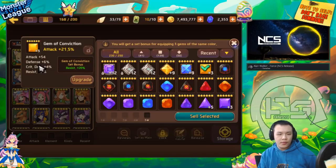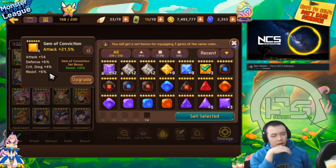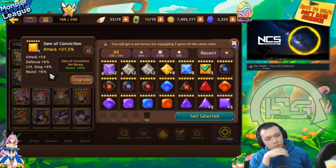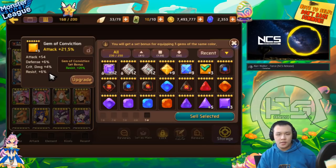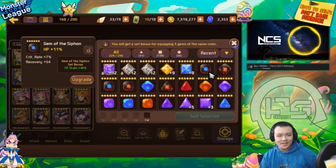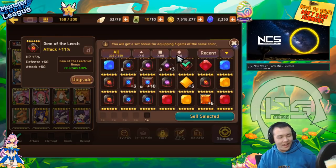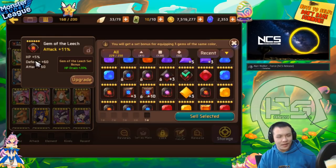This is a conviction gem - I saw it was an attack conviction gem. It came with three substats. I upgraded it to plus three before I sold it and it spawned resist. Wait, why did I keep this gem? Yeah, this gem has no use - we're just going to get rid of it really fast. These are just siphon leech gems - I can start clearing out some of my leech gems.